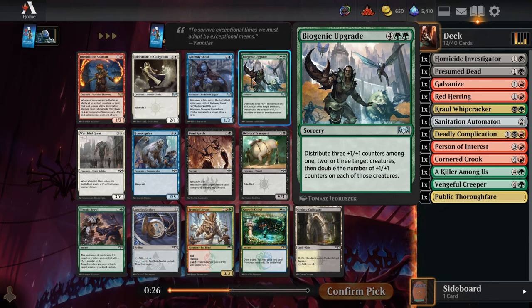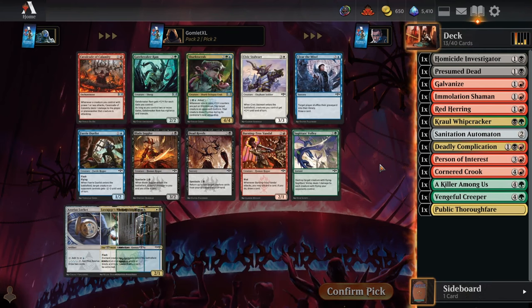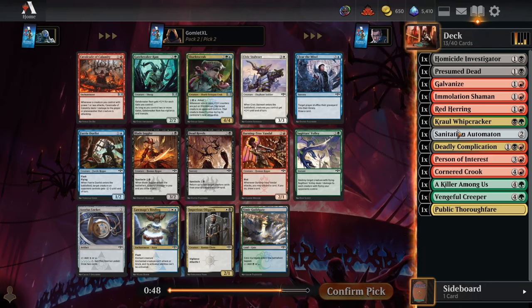Biogenic Upgrade is pretty cool if you have other ways to get +1/+1 counters on the board in Ravnica Allegiance. I think mainly Ravnica Allegiance has a decent amount of ways to make +1/+1 counters. I still just take Immolation Shaman. Gatebreaker Ram is actually a potentially high pick here because the power level of your average common and uncommon in Guilds of Ravnica and Ravnica Allegiance is much lower than those in Murders at Karlov Manor, so you can afford to spend a lot of picks on guild gates.